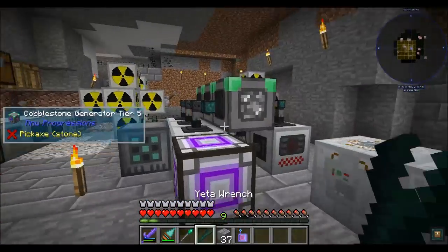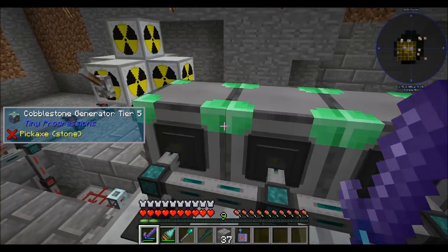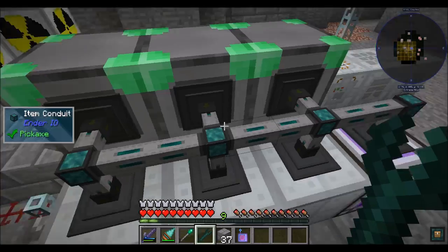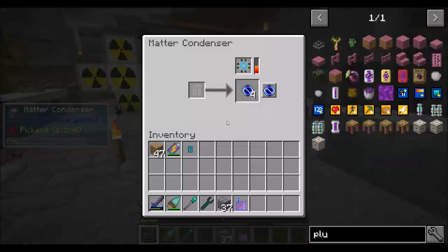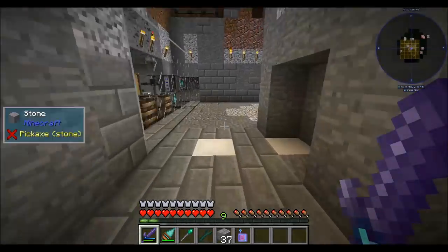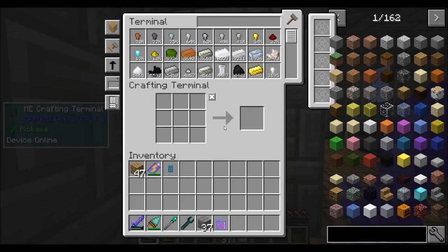We've already got four singularities, so that turns into eight entangled singularities, which are going to be required. I'm thinking about what's involved in crafting those draconic cores in an auto-crafting kind of way, and it's a little bit scary. We'll figure something out. These guys produce a lot of cobble, so I might need to ramp this up. I'm thinking about the auto-crafting for draconic cores — it's a bit of a scary prospect.